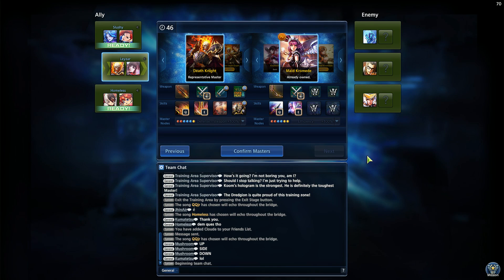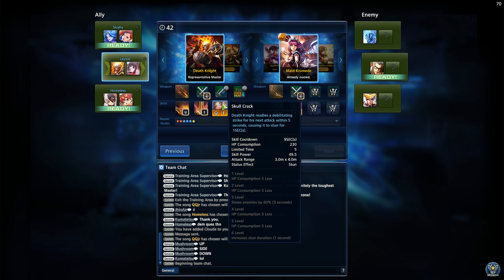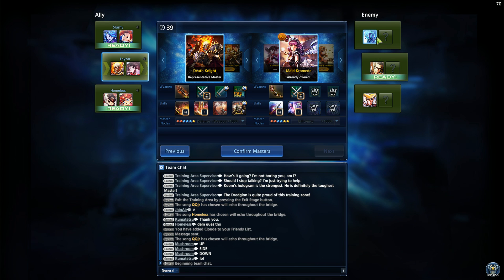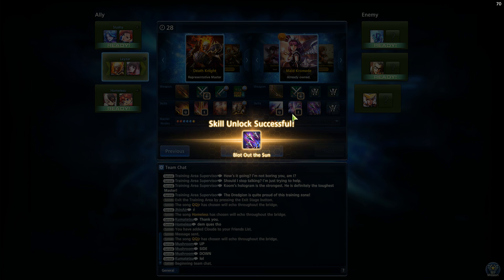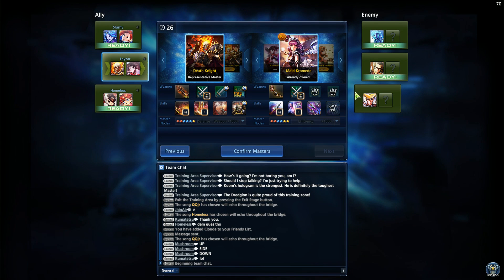One last thing before we skip to actual gameplay: on the ready screen you have the option to select skills. Depending on what the enemy picks — keep in mind you only see one of their picks, not both — if I decide that against this guy a specific skill would be better, I can unlock it and start using it. It adds a little bit more customization to the game.